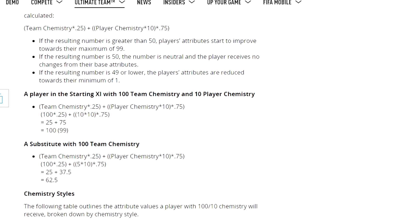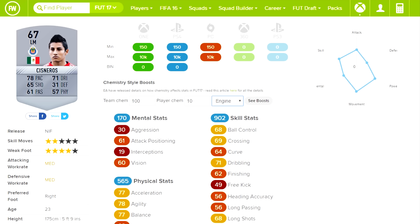Let's go ahead to FootWiz. I'm using Carlos Cisneros because he only has 78 pace. If you add the engine chemistry style — which I added for him because I think it was the best for him, since I didn't have a hunter — the engine puts him at 85 pace, 68 passing, and 79 dribbling, which is amazing.